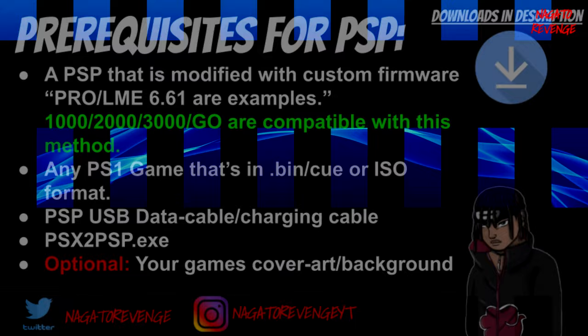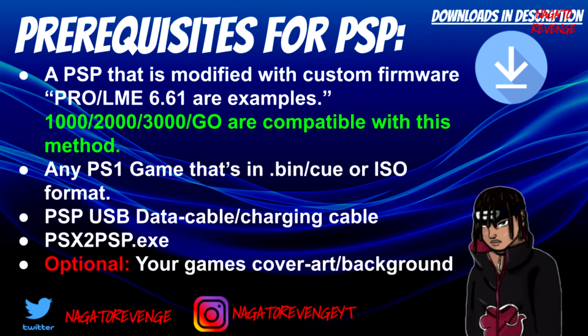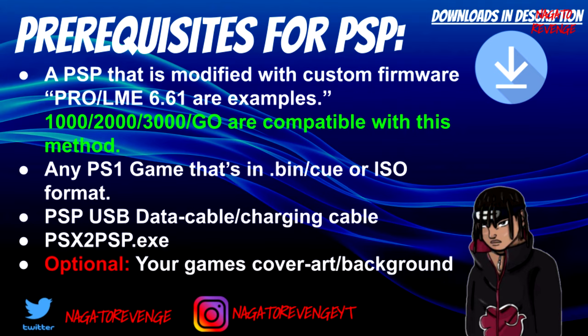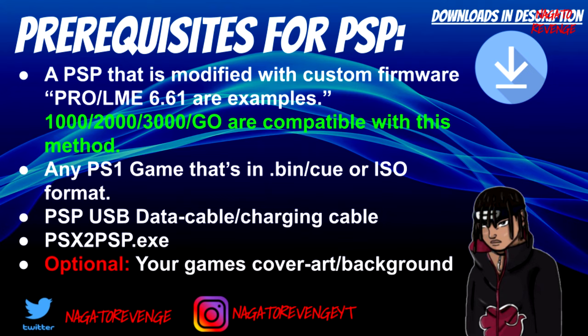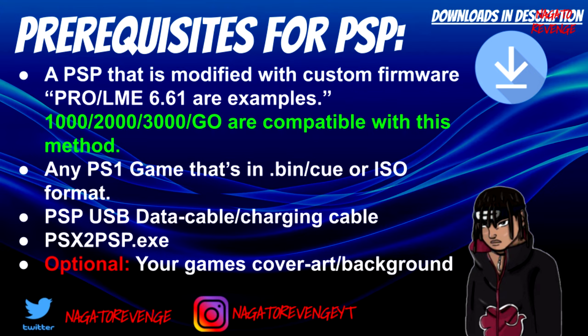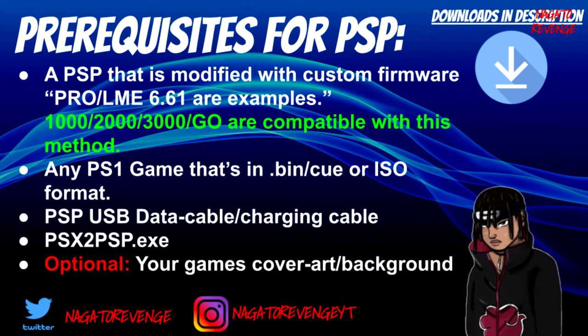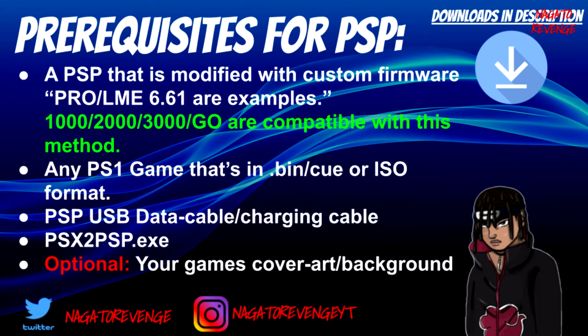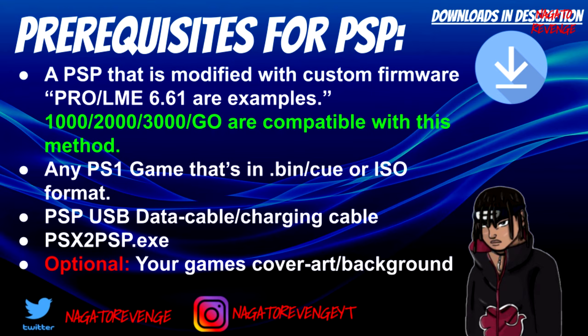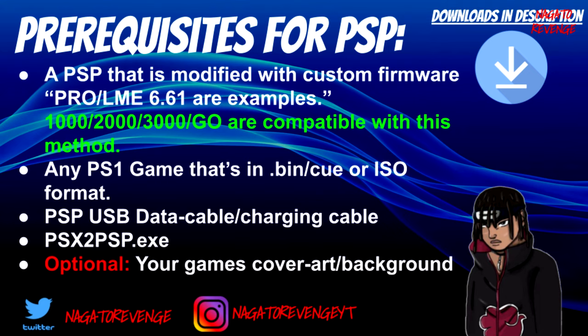Everything I list will be in the link in the description down below, with useful links and downloads. What you need is a PSP that's already modified with custom firmware — for example, PRO 6.61 or LME 6.61. This method works with the PSP 1000, 2000, 3000, and Go. You also need any PlayStation 1 game in BIN/CUE or ISO format, a PSP USB data cable to transfer files to your PC, and a program called PSX to PSP.exe, which converts your PS1 game into a .PBP file.